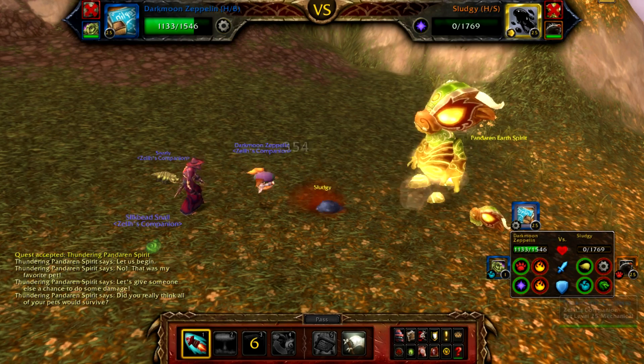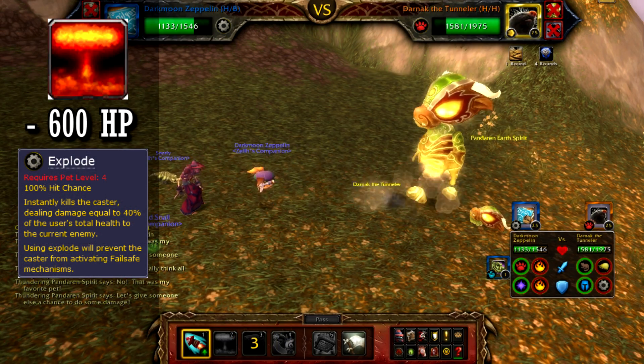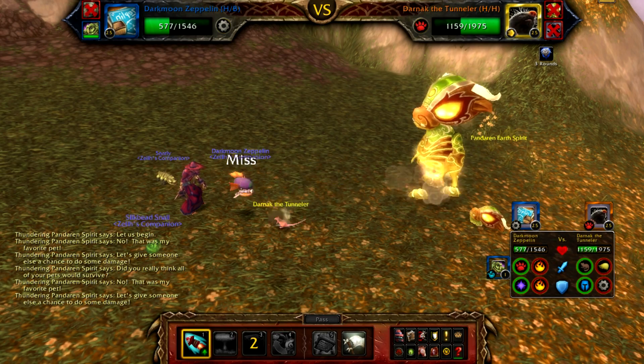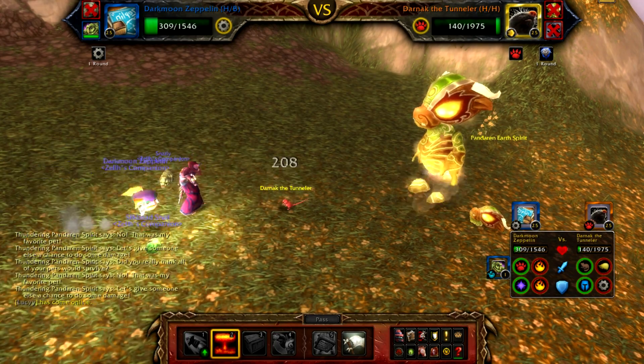Once the Mole Rat comes out, just spam Missile until it's below 600 health. Then use your Explosion and kill yourself and the Mole Rat. The Level 1 pet will, by default, gain all the XP since it will be your last pet alive, even though it never actually entered the battle.